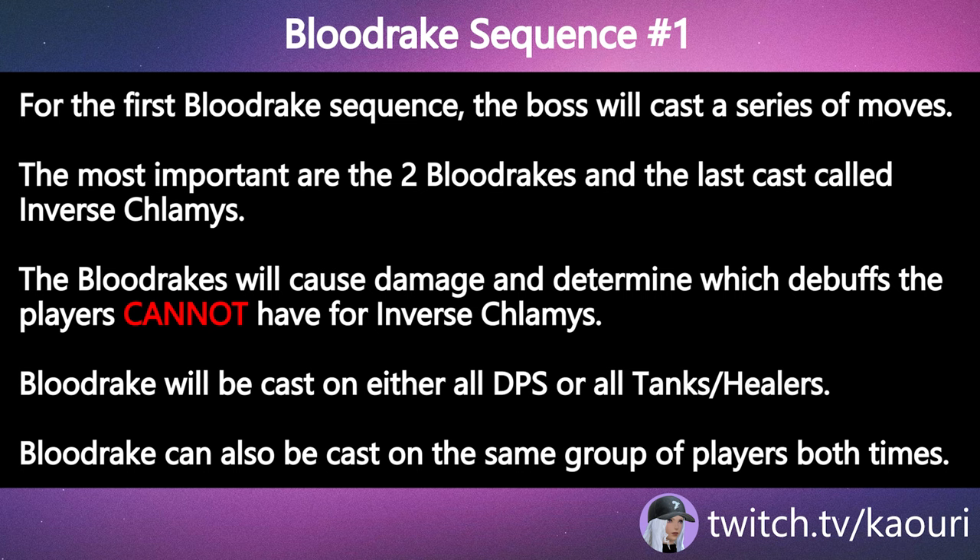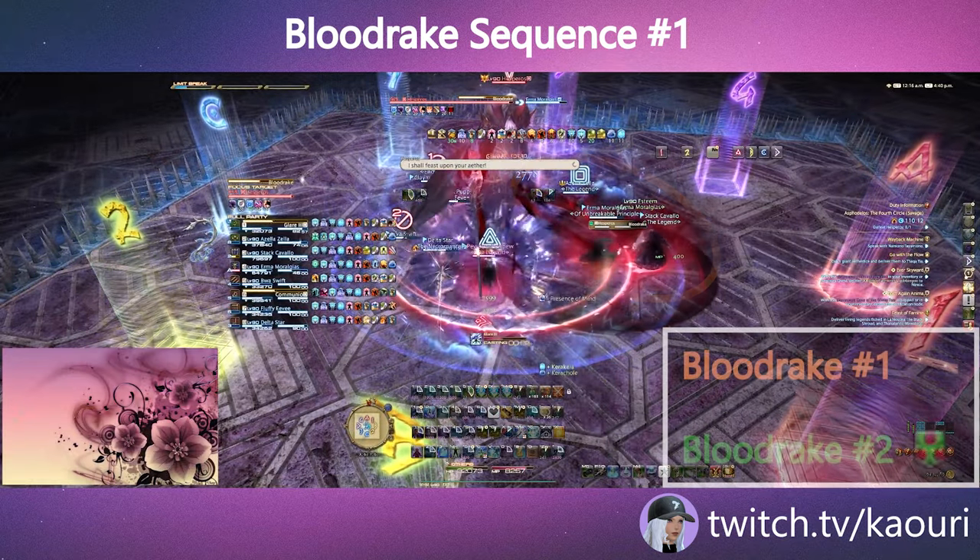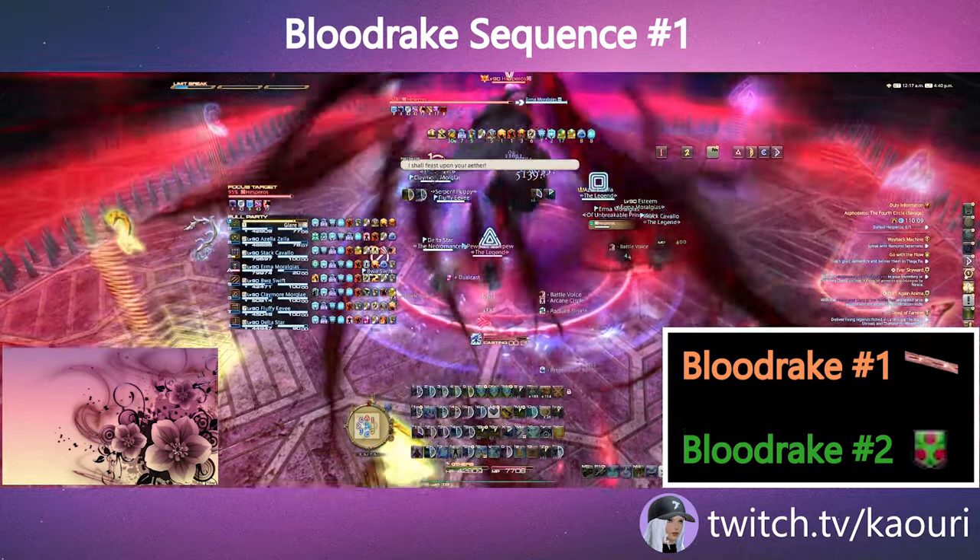Blood Rake will be cast on either all DPS or all Tanks and Healers, and can also be cast on the same group of players both times. The first Blood Rake will indicate which players should not have the orange tether during Inverse Klamas.